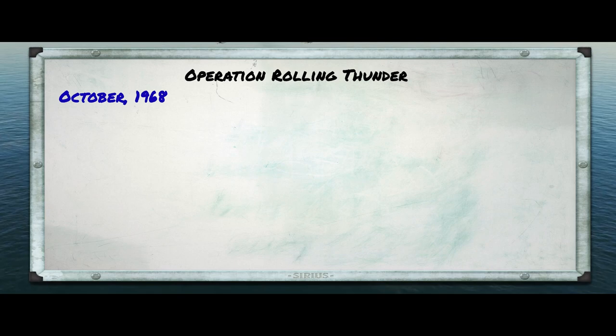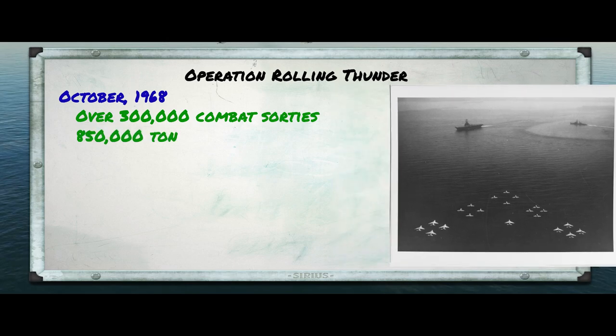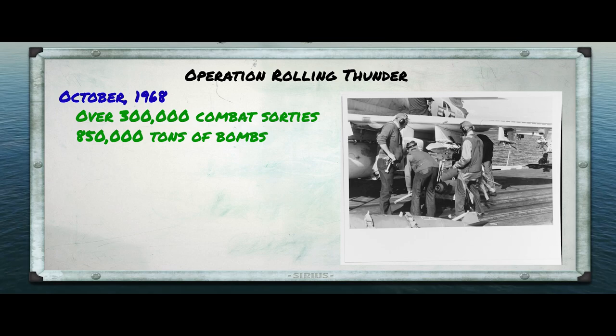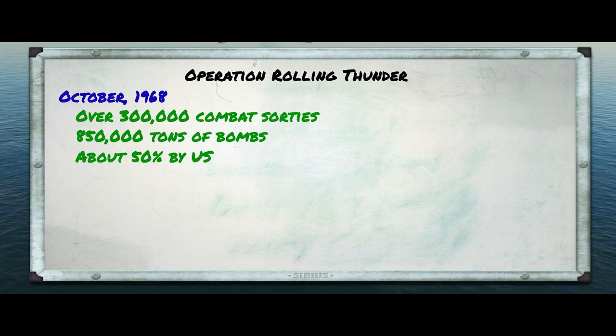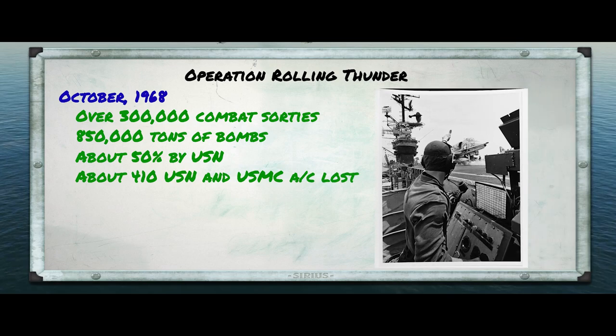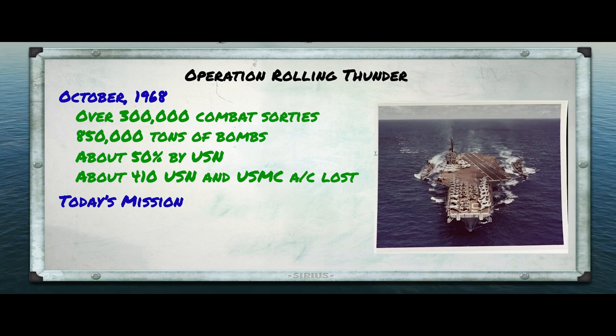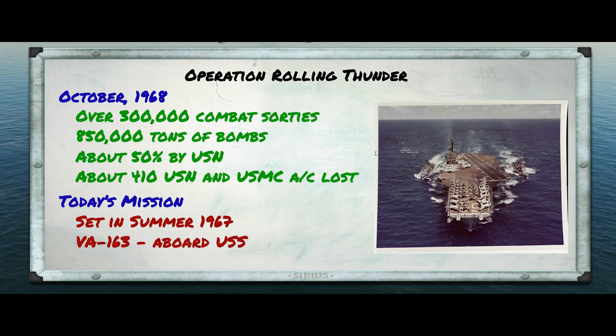In the end, the U.S. Air Force, Navy, and Marine Corps flew over 300,000 sorties over North Vietnam during Operation Rolling Thunder. They dropped 850,000 tons of bombs, exceeding the total tonnage dropped in the Pacific Theater during World War II. The Navy and Marine Corps were responsible for just about half of the total, and they lost about 410 aircraft. On the other side, Rolling Thunder bombing resulted in the deaths of more than 20,000 Vietnamese. Today we're going to recreate what it might have been like to fly a typical mission for a squadron of A-4s during the height of Rolling Thunder in the summer of 1967. The squadron is VA-163, known as the Saints, aboard the USS Oriskany, part of Task Force 77 off the coast of North Vietnam.